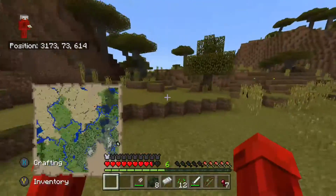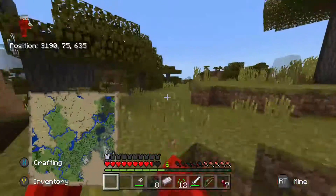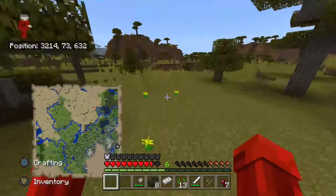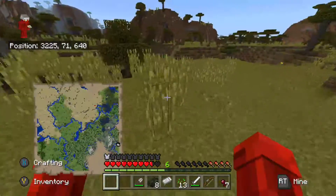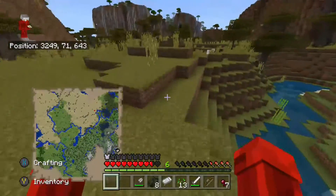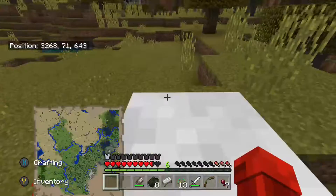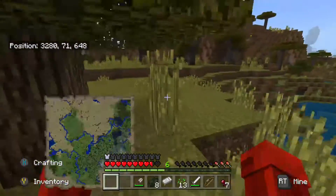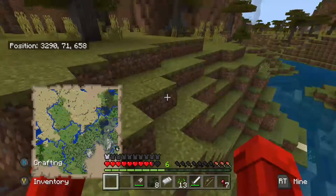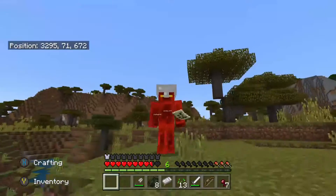Speaking of the way it looks — textures! I have the Classic texture pack on right now. What should I change it to? Should I change it to Faithful or the new textures, or leave it the way it is? If I can figure out how, I'll put a card in the top corner; if not, I'll leave three options in the description. Vote on which you want — like the one you want and I'll do it.